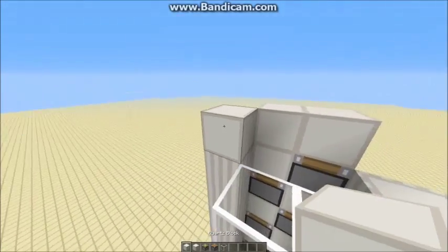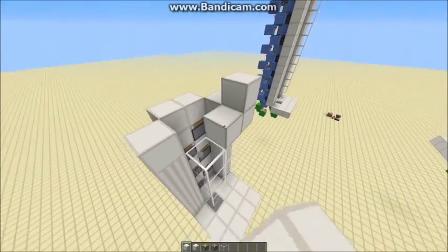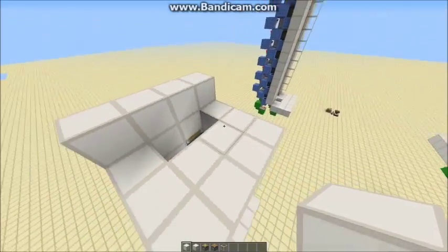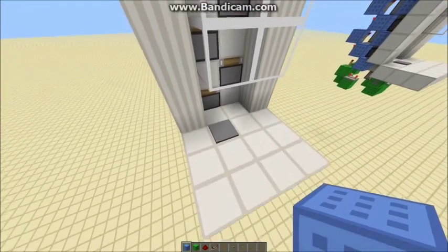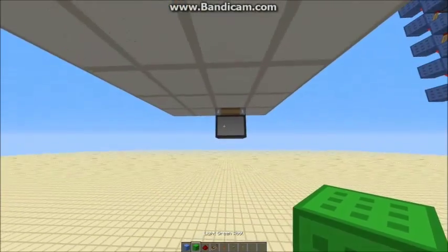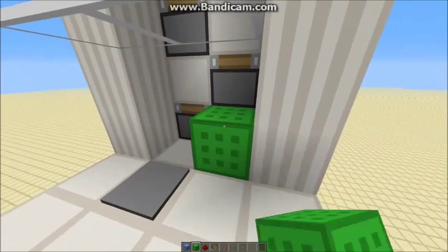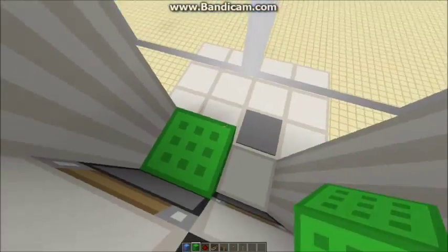Then you can have a little platform at the top and just a little wall in the back. Now I'm going to show you how to build the redstone behind this. First of all, you want to take a signal from this pressure plate and take it to that piston there. This piston is just to push you up into the elevator so you don't have to do a hoppy-aroundy-jobby like on most elevators.